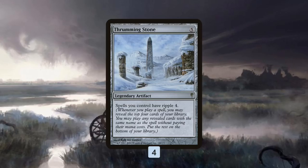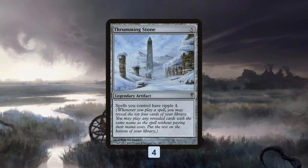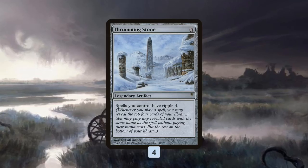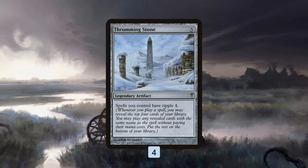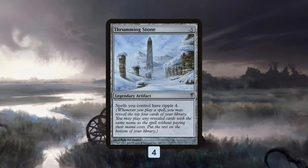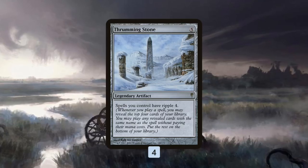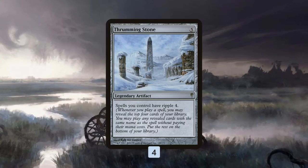On level one, you can just play Thrumming Stone for value. The problem is it's not really likely to give you value without building around it. In a 60-card deck, even with a 4-of, the odds are not in favor of hitting a card with the same name via Ripple. So how do you break Thrumming Stone? The one very common way — and the way we ended up going — is with cards that let you play more than four of them, like Relentless Rats and Shadowborn Apostle.